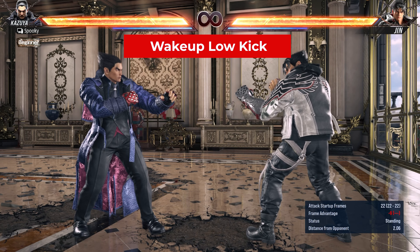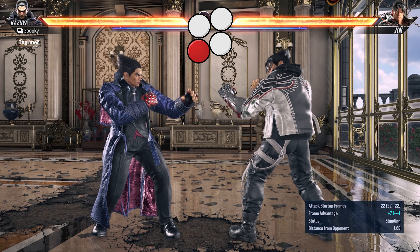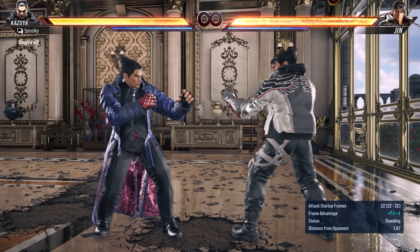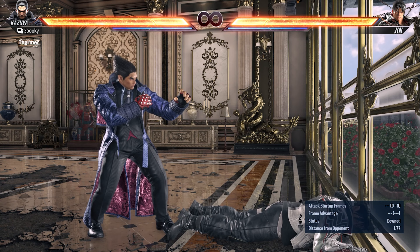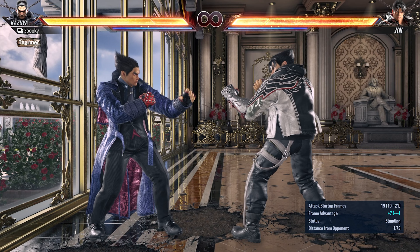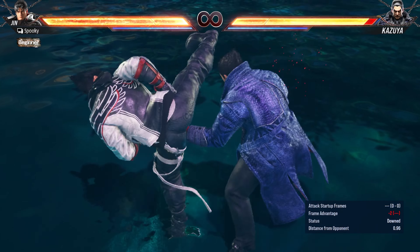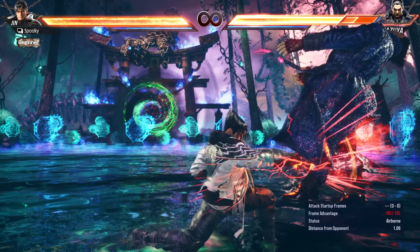Every character also has a wake-up low-kick — just press 3 while grounded to unleash it. It's always plus 7 on hit and minus 9 on block. Startup again differs by position, similar to the mid-kick: face-up feet-towards is 22 frames, face-down feet-towards is 19 frames, face-up feet-away is 19 frames, and face-down feet-away is 26 frames. Wake-up low-kick can also stop opponents who overextend, and unlike the mid-kick it can defeat some power crushes and heat bursts.